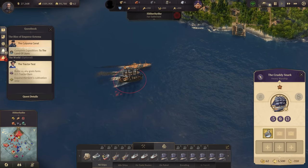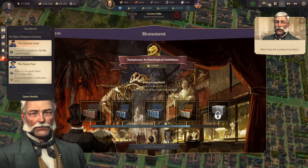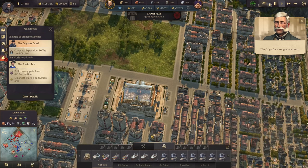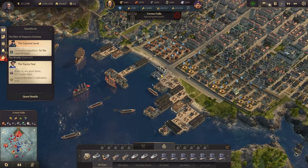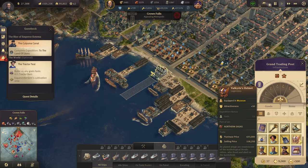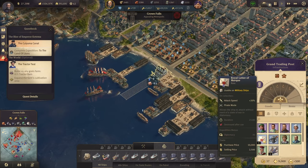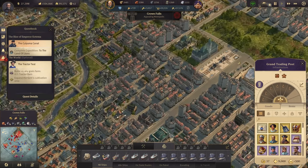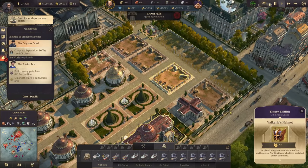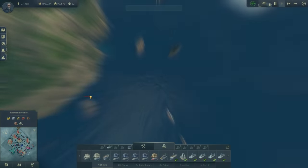The ships have arrived, especially the one with the artifact for the museum. The world fair exhibition has also finished — let's see what we get. We receive the Valkyrie's Helmet for the museum — a pretty powerful one — and the Regal Gold Ring, another 40% bonus. Two items total. Let's use them in the museum ship to boost attractiveness.